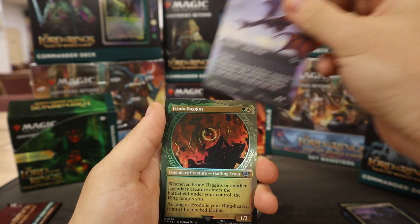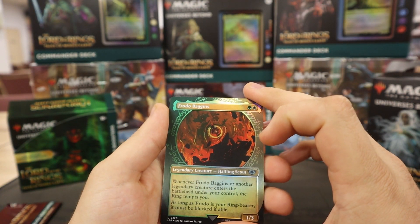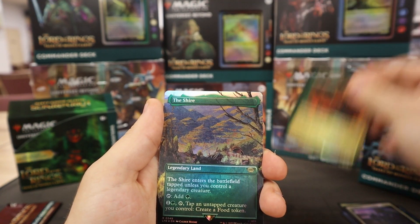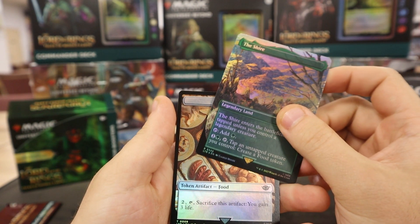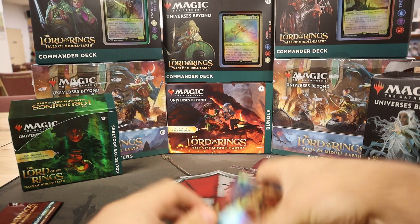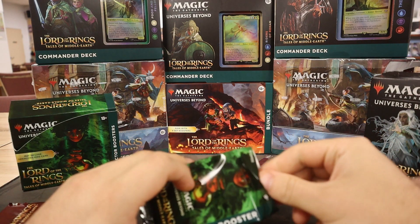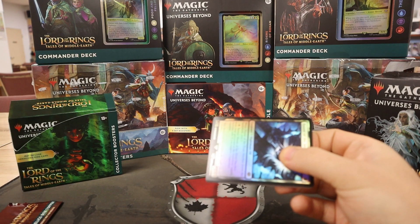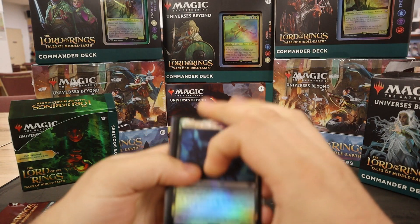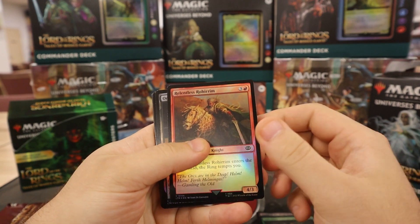Gracious Felbeast. We got the foil ring Frodo Baggins. And we got a Shire — foil Shire. That's also a hit. Not bad, but it's very cool. And who doesn't love the Shire? I'm starting to throw a pile together here. Wes is hunting for an Aragorn — yes, the Uniter, four-color. Let's see if we can open one of those so he can get his paws on it.